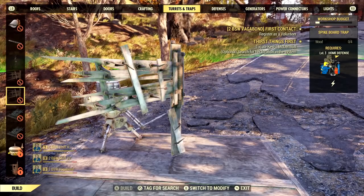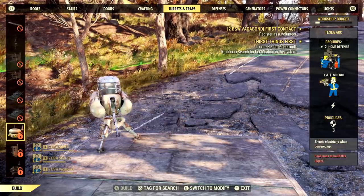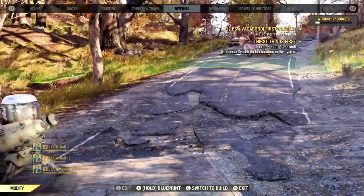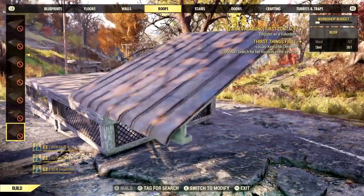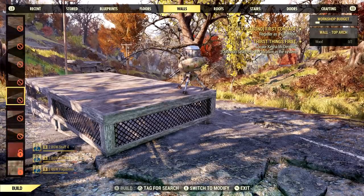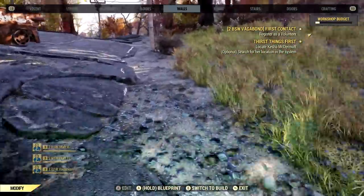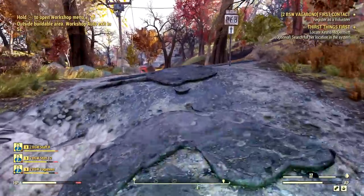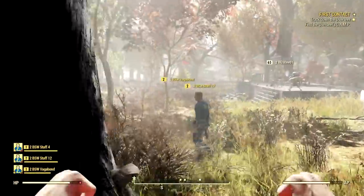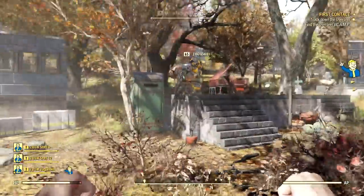The camp can be initially set up for free, but after that I believe there is a fee associated with moving it to a new location. However, it's very easy — you can move your camp at the click of a button from anywhere on the map without having to return to your old camp. Just go to your Pip-Boy, hit LB, and move it. Your camp also comes with free fast travel, which is really nice, though traveling to other locations may cost caps depending on the distance.